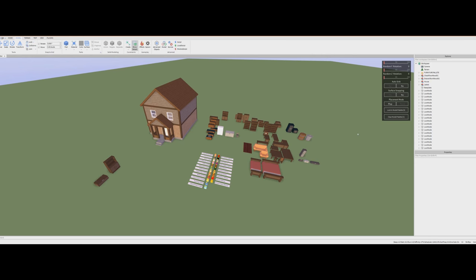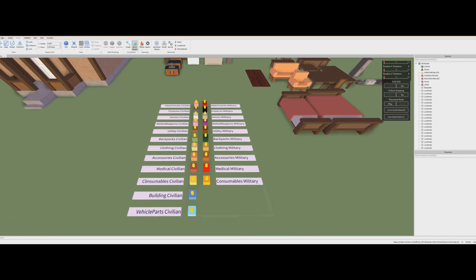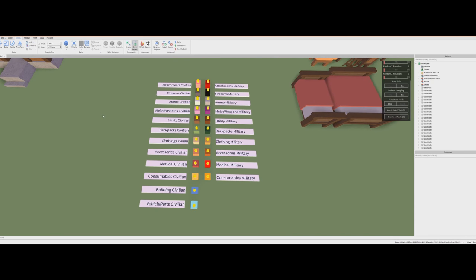You'll want to be watching the explorer over here — ignore this, it's just a little tool I have. We're going to look at all these loot spawners. These are Apocalypse Rising 2's current pre-alpha loot spawners. You'll notice there's quite a few of them, and a lot of them represent various different aspects of loot across the whole game — anything from civilian attachments, like a makeshift suppressor, to utility military, which can be GPS or tools. There's even building materials, even though we don't have any yet.